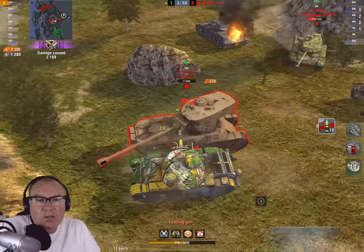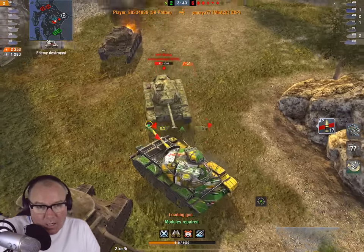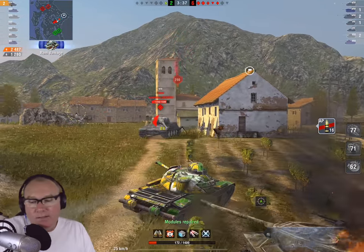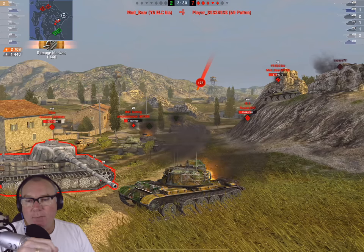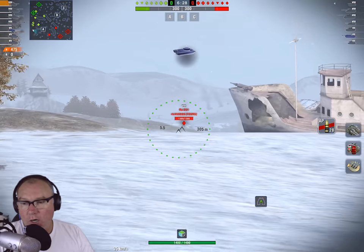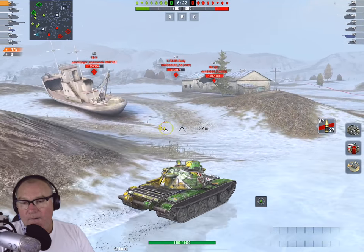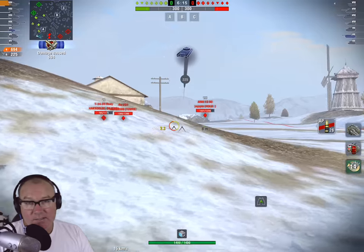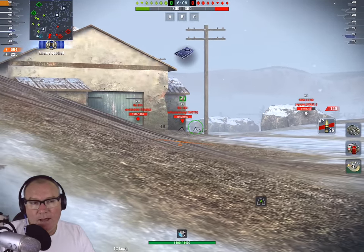What it struggles with, surprisingly, is camouflage. It doesn't have the same camo as some other tanks. According to Blitz Stars, after a shot your camo on both the T95E2 and the 59 Pattern is very poor. While still, the 59 Pattern has 15% camo versus 23% for the T95E2. While moving, the 59 Pattern is at 11% and the T95E2 is at 17%.